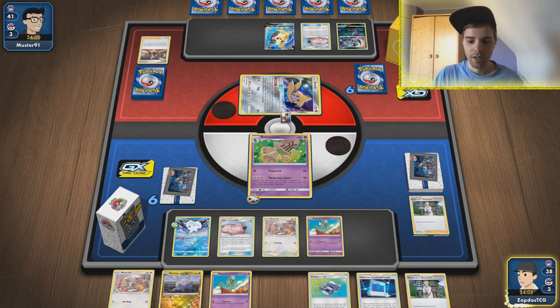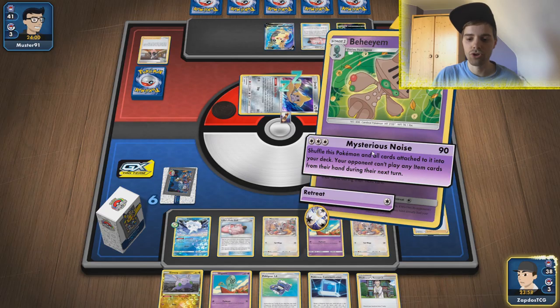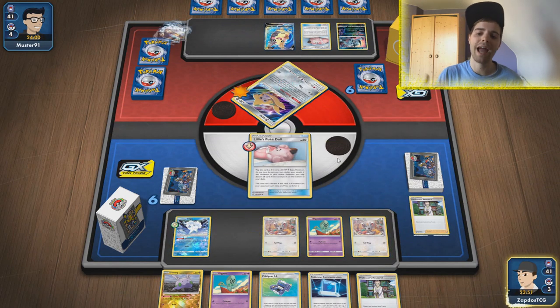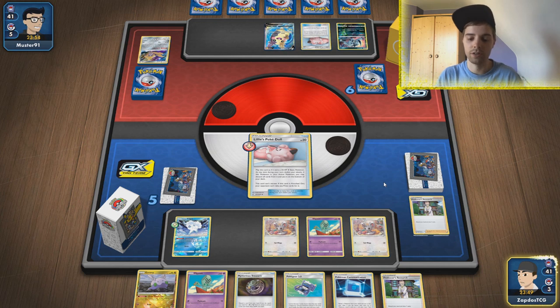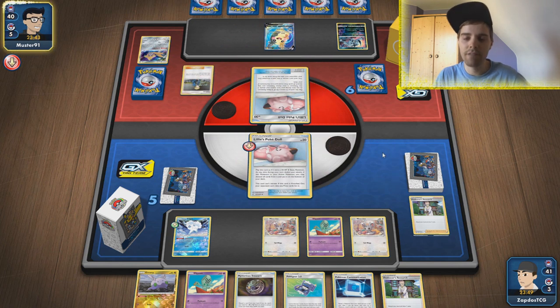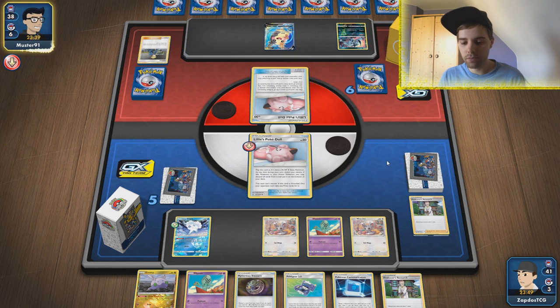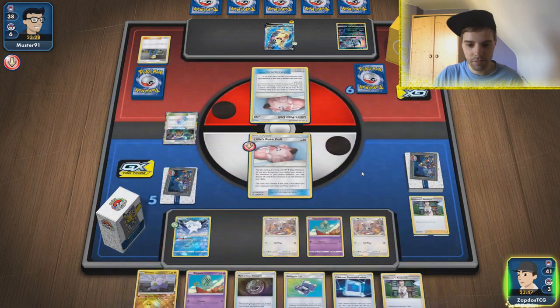I'm gonna smack down Cinccino as well because we need draw power to draw into those Triple Accelerated Energies — we only have four of them in the deck. We smack 70 damage, which is perfect to knock out things like Jirachi. They have resistance but 90 is just enough — resistance is only minus 20. We got a Treasure which means we can immediately search out Behem once more, and the only thing we'll need is to find Triple Accelerated Energy. We can use Communication to find another Cinccino and that should be fantastic.